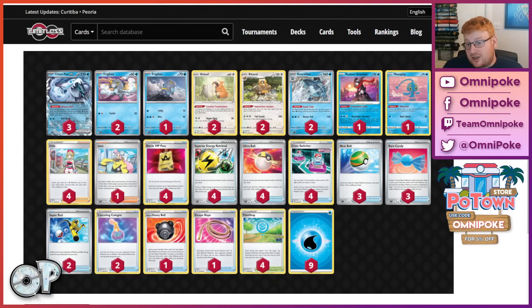Sometimes the Cross Switcher-Cologne plays just don't come in time against many matchups, where your opponent can sort of evolve out of these situations. So windows can shut on you at times, which can make the deck a little bit awkward. Typically you're battling against yourself as Chen Pao, and you're actually very happy going into pretty much every matchup in the game.